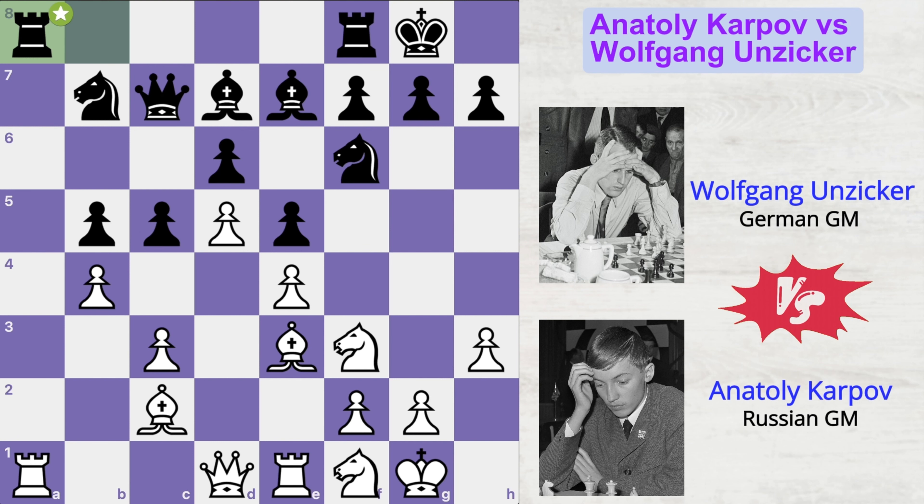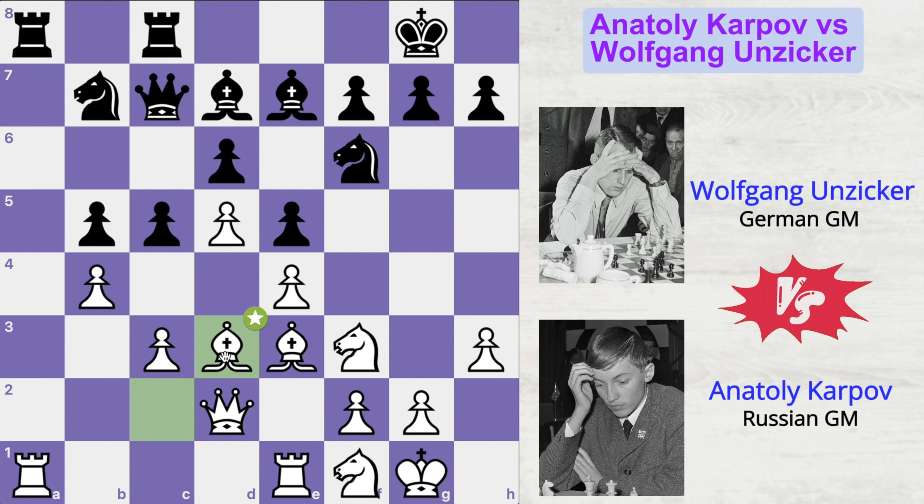Therefore, Karpov played queen to d2. The idea is to connect rooks and to maintain his control of the a-file. Rook f to c8 and now bishop to d3, keeping an eye on this pawn. g6 by Wolfgang.